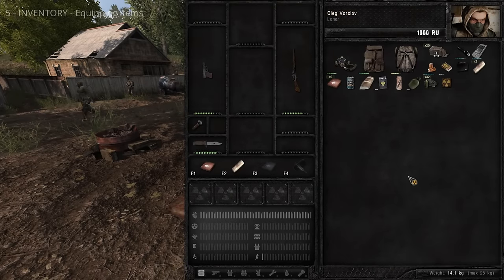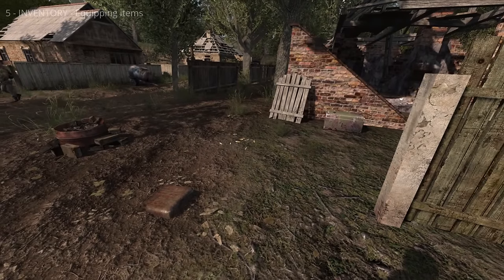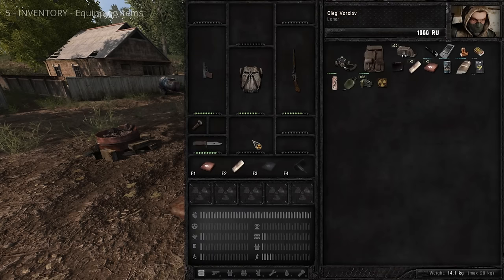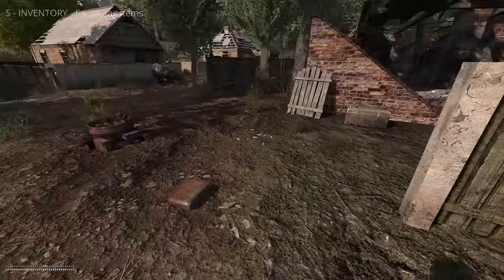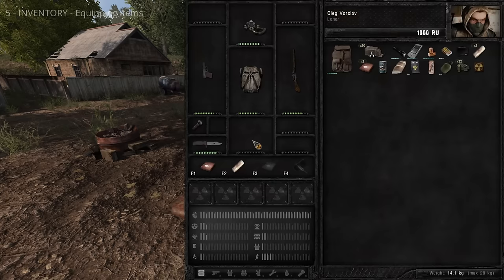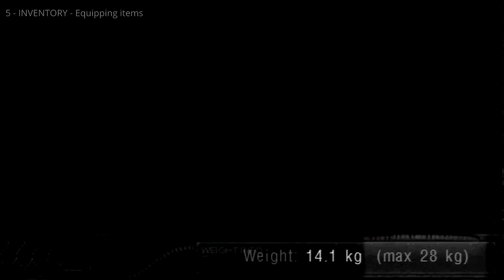Double-click an item to equip it, or drag items to the appropriate equipment slot. Before you equip the backpack, note the carry weight — this number changes when you equip it.